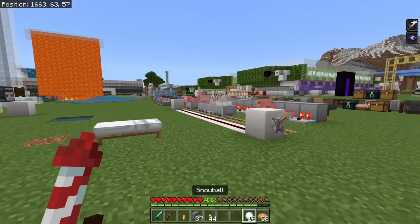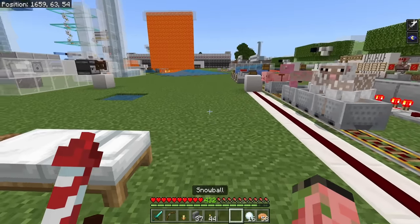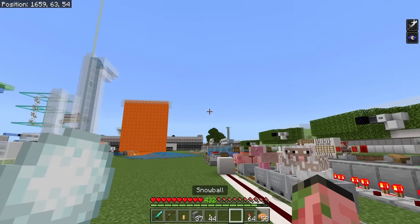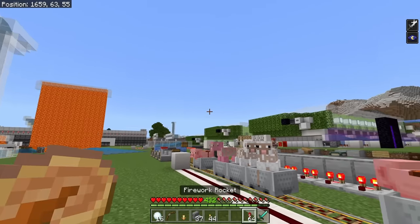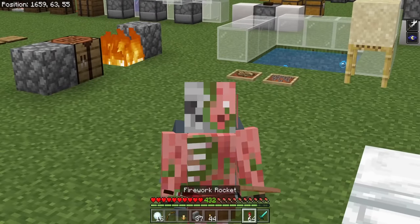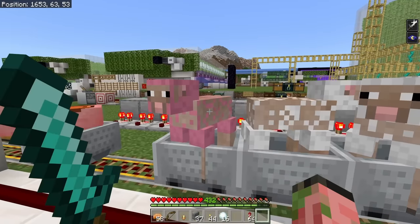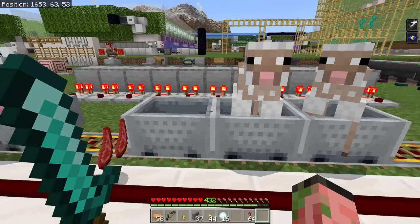Now for a little bit of bad news. You can't use consumables from your offhand — you can't use fireworks to fly or light them, you can't throw projectiles, and you can't eat any food either. At least as of right now, these functionalities might be added later. You also can't use any tools from your offhand.